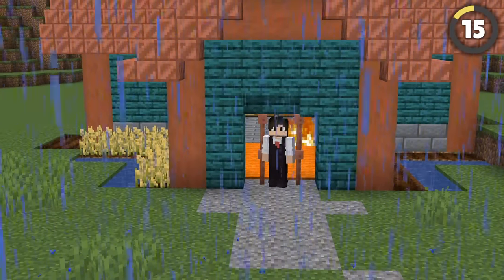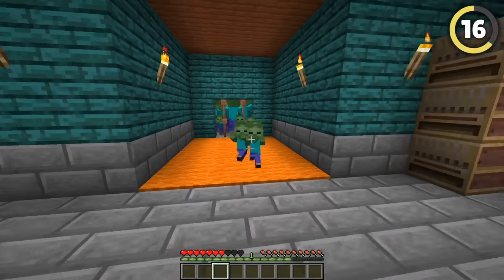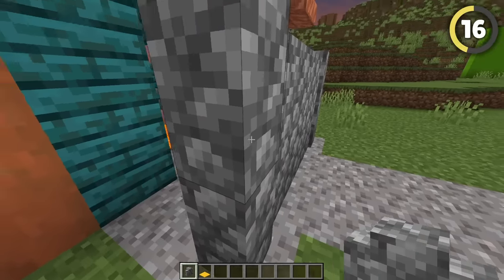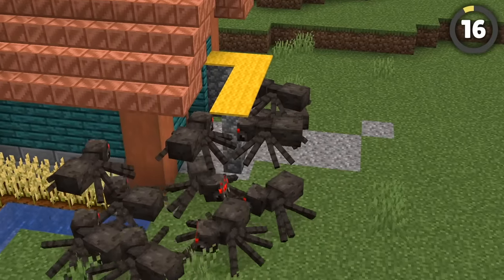These do have a slight drawback though — if you manage to anger enough mobs, they can push each other through. So for an entrance that's almost foolproof, add a line of cobblestone walls with some carpets on top. Not even spiders can get past.